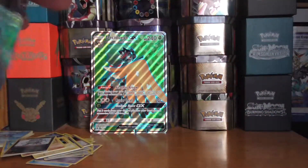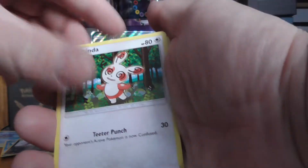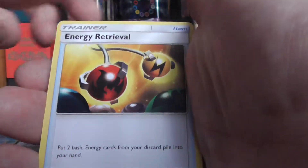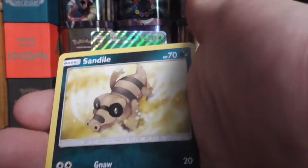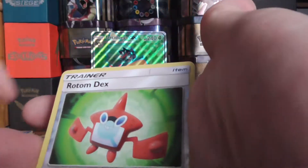Not looking too good so far, but Sun and Moon base — this is where all the good stuff is. Spinda, Electric Energy, Steenee, Oranguru, Pikmik, Sandile, Snubbull, Makuhita, a Reverse Holo Rotom Dex, Paras, and Parasect.